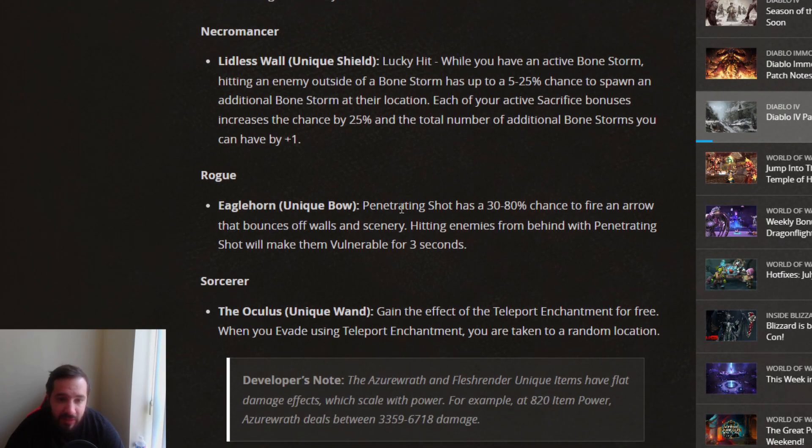For Rogue, they got the Eagle Horn. Penetrating Shot has a 30% to 80% chance to fire an arrow that bounces off walls and scenery. Hitting enemies from behind with Penetrating Shot will make them vulnerable for 3 seconds. I think that's actually a very good unique. It'll suck at 30% for sure, but it'll be very good at 80%.